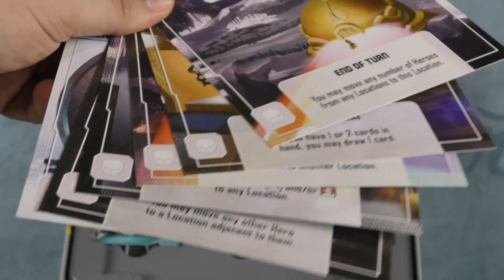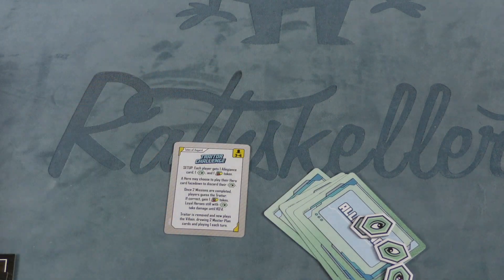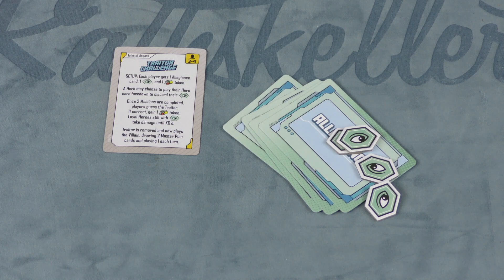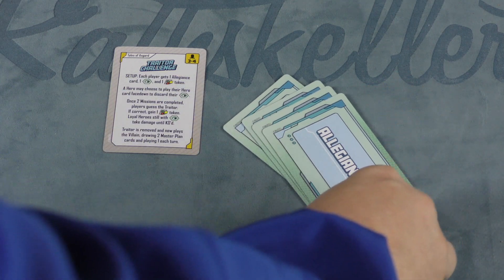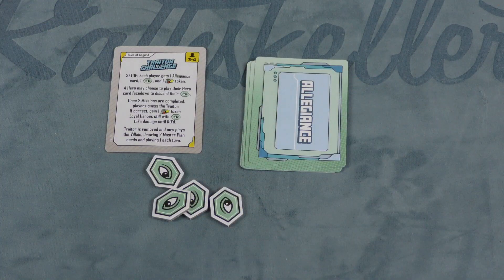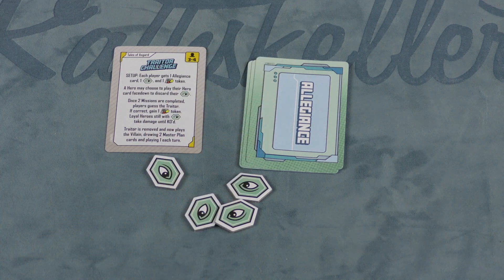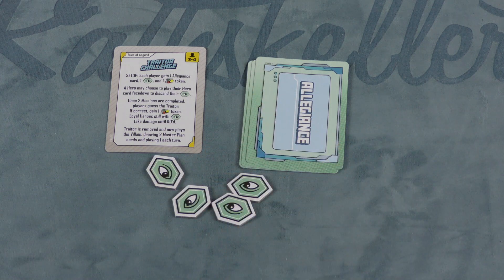This set also comes with a traitor challenge. Each person gets one allegiance token at the beginning, along with an allegiance card that tells you if you are loyal or a traitor, and one wild token. You can play a card face down to get rid of this. Once two missions are completed, everyone points fingers at who they think the traitor is. If correct, everyone gets another wild token. Any loyal person who still has one takes damage every round until they are KO'd. The traitor player draws the top two cards of the villain deck and picks which one to play.